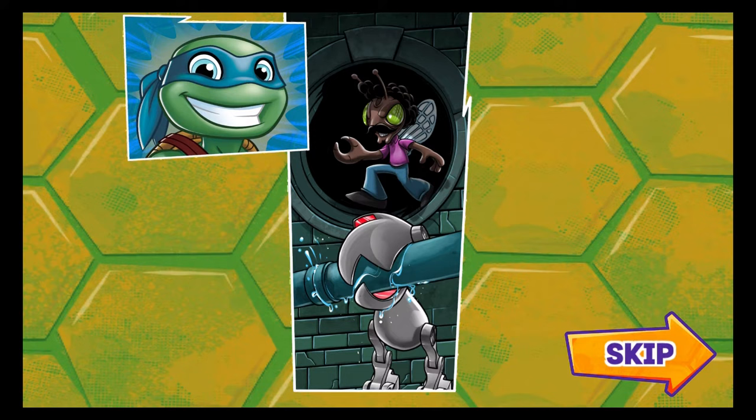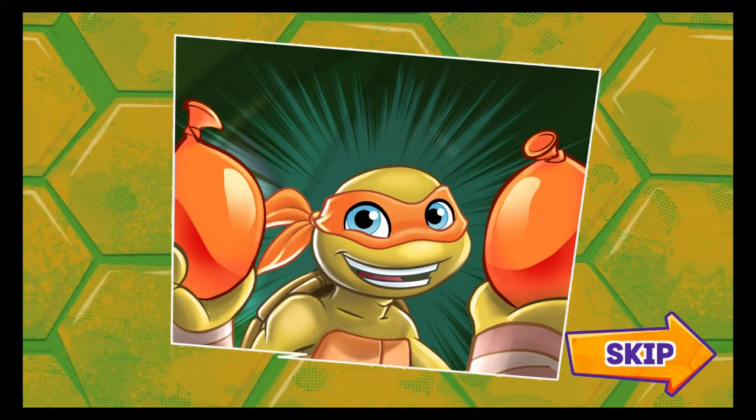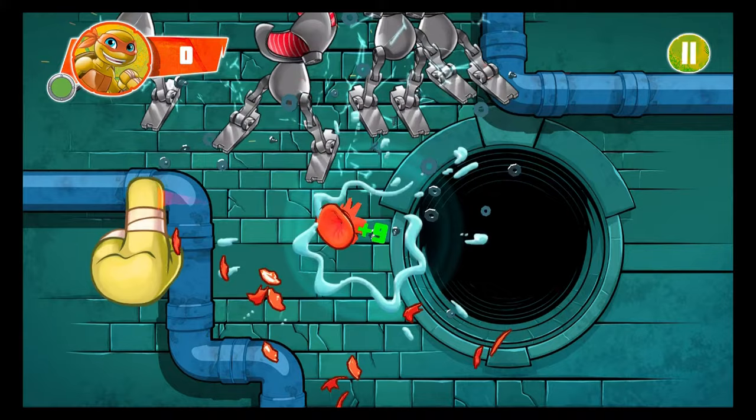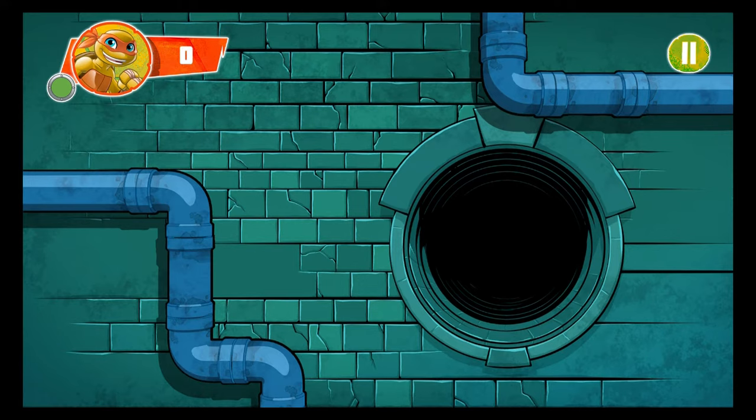Look! It's Stockman! He's controlling the mousers! We're outnumbered — a whole bunch to four! We need a plan to get rid of these guys quick if we're going to catch Stockman. One word: water balloons! There's too many mousers to swipe without some help. The mousers can be shorted out if they're splashed with water! Swipe the water balloons when they're close to the mousers to short-circuit them! Swipe a water balloon with two or more mousers to get a combo!